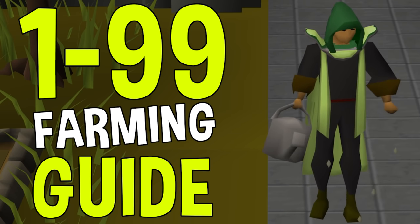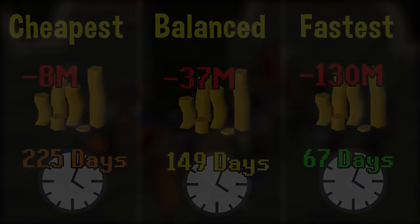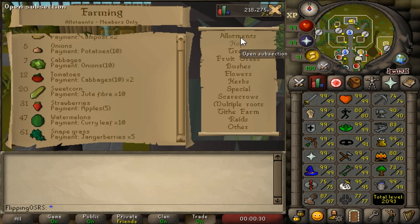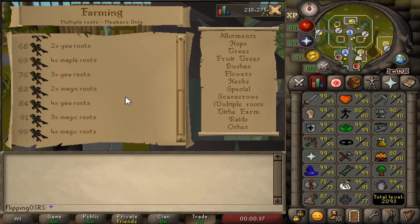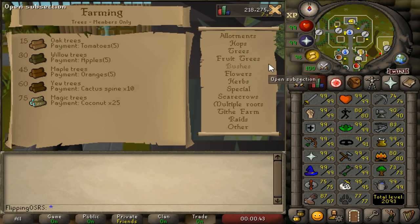So today we can narrow it down and keep it simple. I'm going to be proposing three different routes for a variety of different players: one will be the absolute cheapest way to get 99 farming, one will be a nice balanced cost effective route, and finally we will go over the quickest way to get 99 farming. Now farming has dozens of different plants you can grow — hop plants, herb patches, flowers, allotments — but when you really boil farming down to what is actually the quickest and most efficient way to level it, really the only thing you're left with are tree runs.